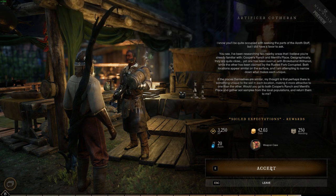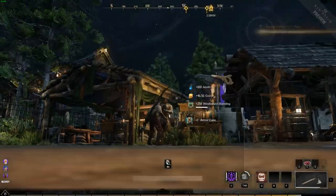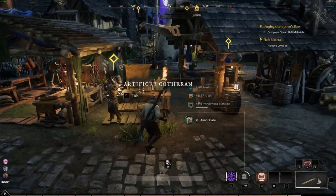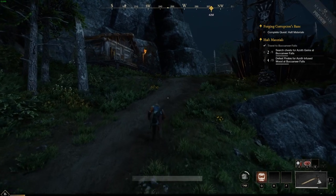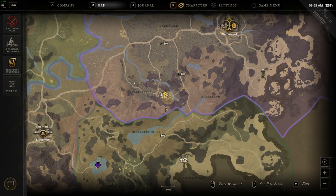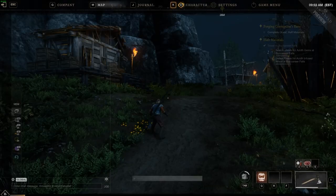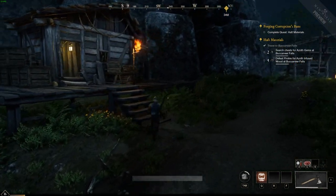Caught on to their games this time — focusing on the main quest. Now we're doing Half Materials, not too far from Windsward Village. We are southwest of Windsward Village, and again, just searching supply caches.